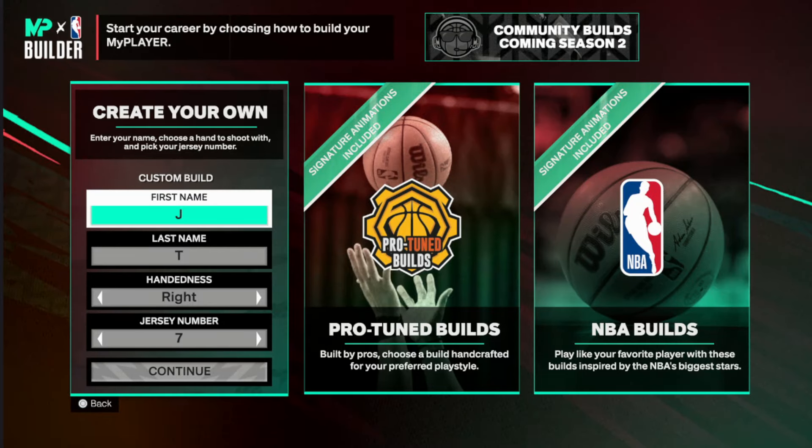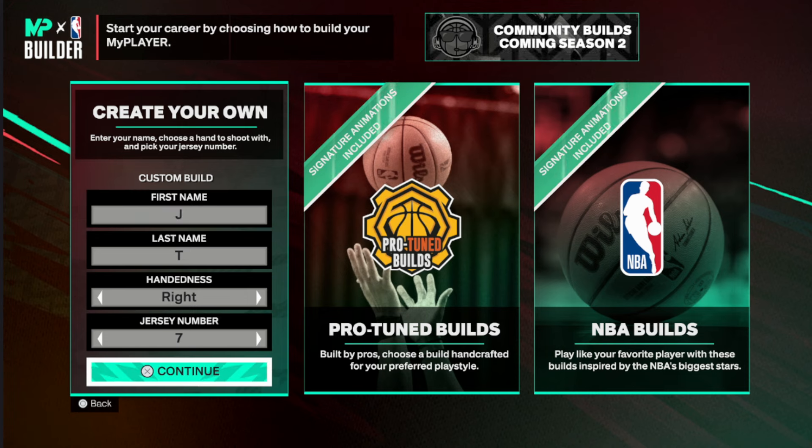In this video I'm gonna be showing you guys a 6'6" powerful build — Hall of Fame Brick Wall, Gold Rebound Chaser on NBA 2K25. I'm not gonna lie, I barely slept and I was so close to making this build last night, but I had to look at my bank account — I've already made two builds and it's barely been two days.